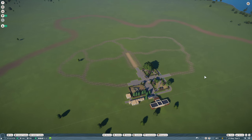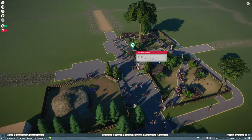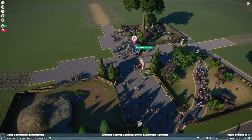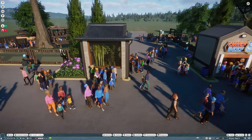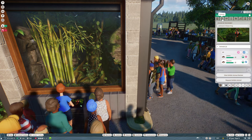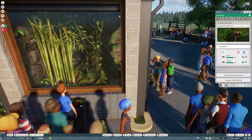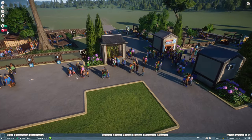I was just checking the animal market, and we have a male poison frog. So we're going to go ahead and get that in there right away. Now we should begin to be breeding in here — we've got a male and a female. Very good. They can breed and start getting us points.